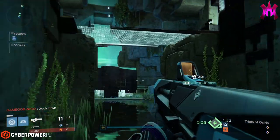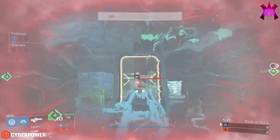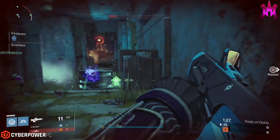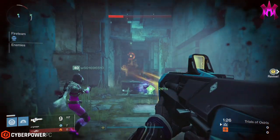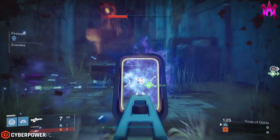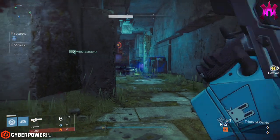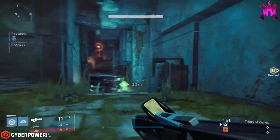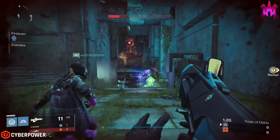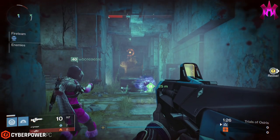Last night I was playing some Trials on stream, and there was a point when the enemy threw an axiom bolt at me. My teammate ended up shade stepping away from it — because when you shade step, it cancels the tracking on the axiom bolt and gives you a chance to survive. But he was actually pretty surprised when instead of shade stepping out of the way, I just shot it with my Jade Rabbit and went on about my day.